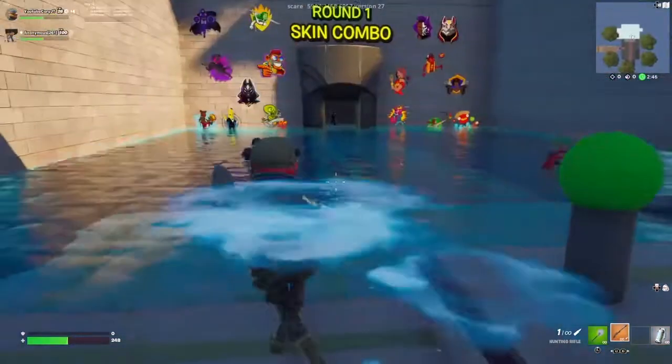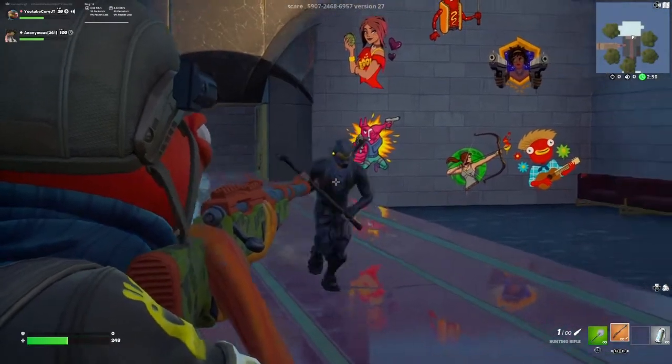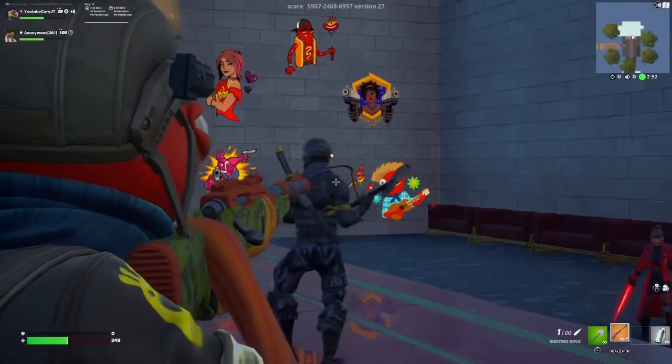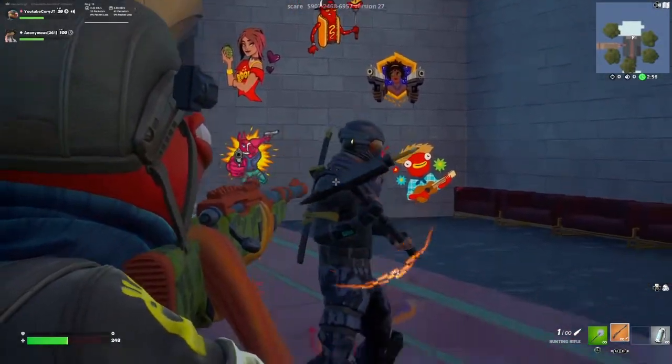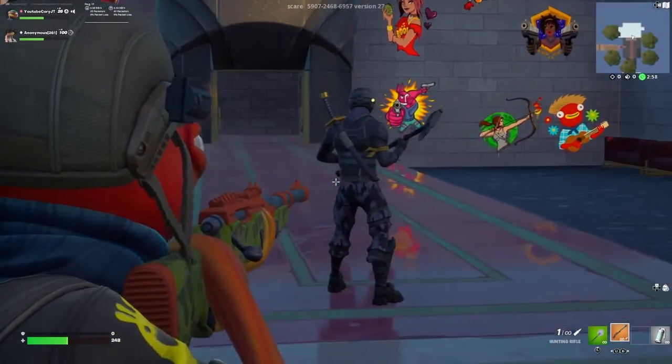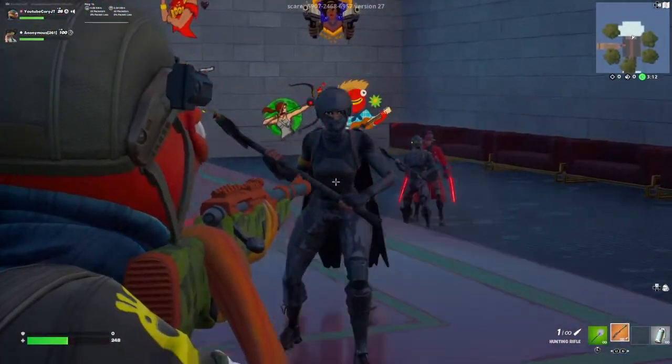Oh there we go - flood runner. All right, this one here is Rook Agent. Pretty clean, obviously it's an actual agent skin - it's got 'agent' in the name so it definitely matches. Black, gold, yellow, gray - very clean combo to be fair. Yeah, definitely a pass.